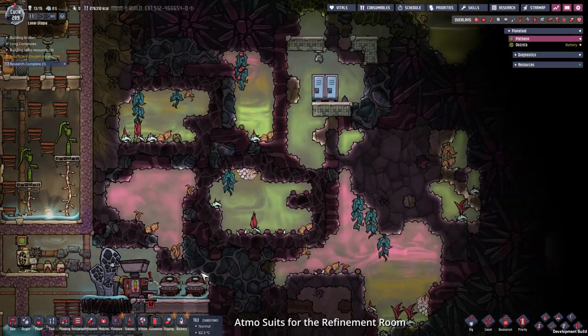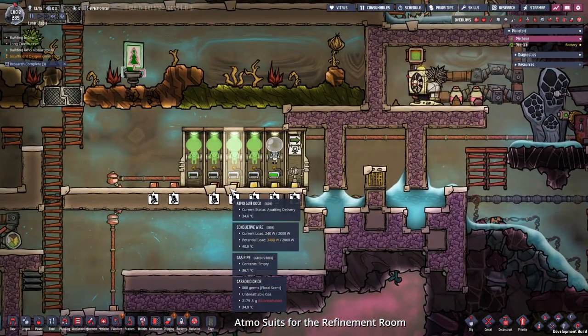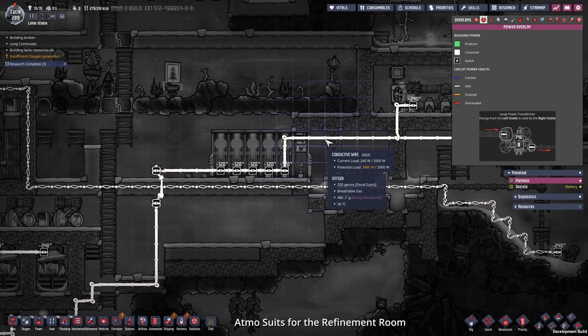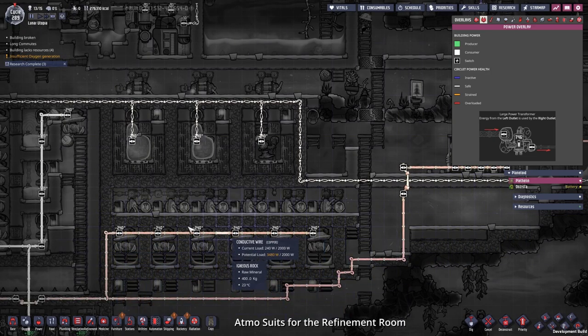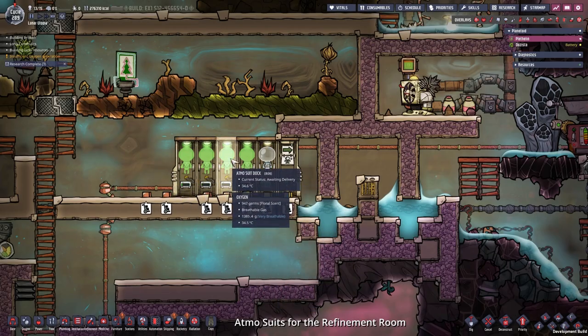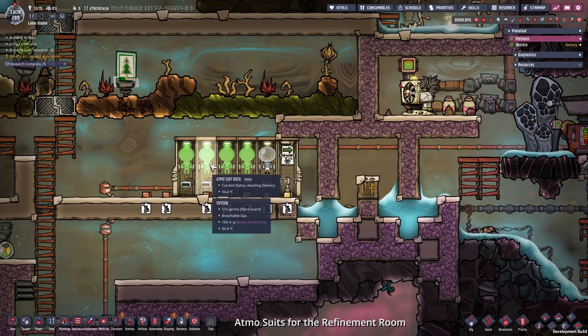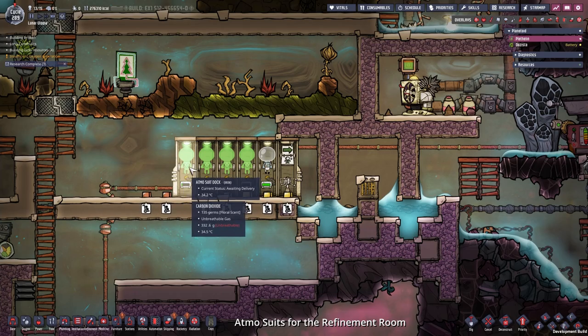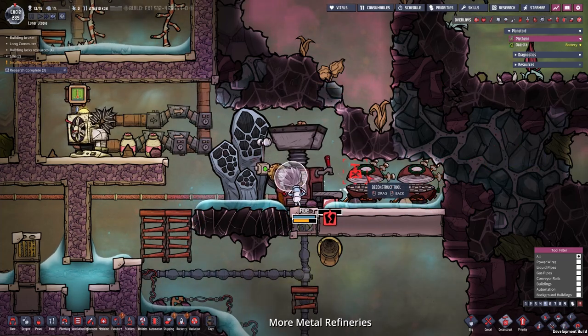Because I wanted to expand the steam room and suck up the gases and expand to the right, I built a little setup with Atmosuit docks right here. I hooked them up to the same conductive wire that our metal refinery and thermoregulator are on. Right now the potential load is over 2,000 watts, but that's just because these are hooked up and I'm not using them at the moment. These will only be used to fill up the oxygen in the suits. Right now we only have one suit — two more are in the making, and for those two I just don't have the materials right now. Let's build more metal refineries — I'm going to deconstruct the kilns and use the space for the metal refineries.